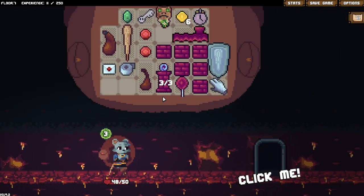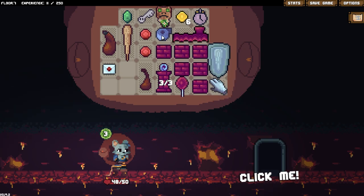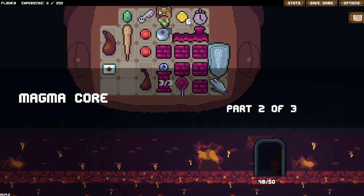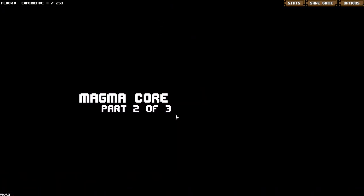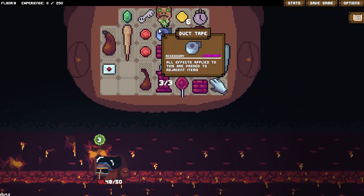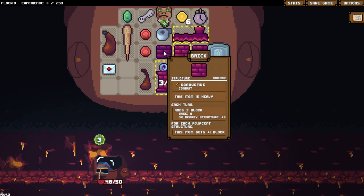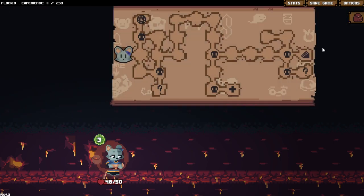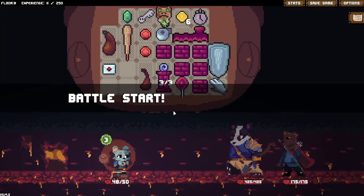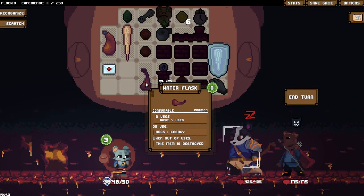Duct tape next to the roof - I guess I might as well. I was hoping to find that regen wand or something, but turns out frog statue is not really that useful in the moment. Is this actually applying? No, it's not. I wish duct tape would actually show you a list of its effects, because it doesn't seem to be doing what I think it's supposed to be doing.